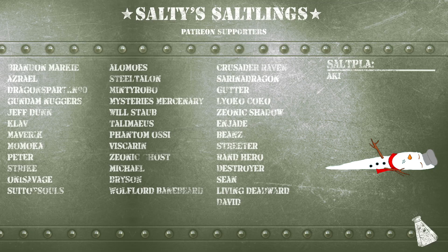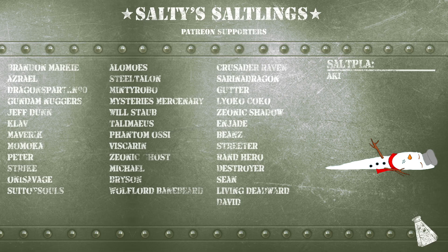Let's take a look at the patrons. We have Brenner, Markey, Asriel, Dragon, Spartan, 90 Gun, Nuggers, Jeff, Dunn, Clav, Maverick, Momoka, Peter, Strike, Oni, Savage, Sudosouls, Alimo, Steel, Talon, Minty, Robo, Mysteries, Mercenary, Willstab, Telemais, Phantom, Ocea, Viscarion, Xenic Ghost, Michael Bryson, Crusader, Raven, Serena, Dragon, Gutter, Lyoko, Coco, Xenic Shadow, NJ, Bean, Streeter, Rand, Hero, Destroyer, Sean, Living Deadward, David, Solplaw, and Aki. I want to thank you guys for supporting me — it means a lot, and we shall talk to you guys later.